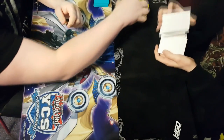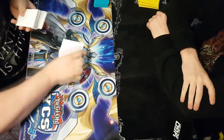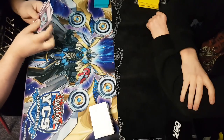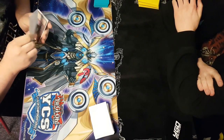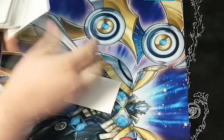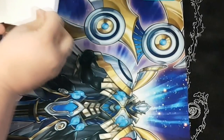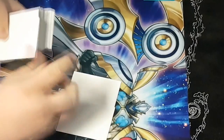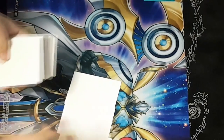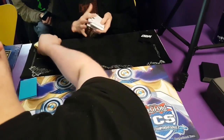Next is bottom drawing — drawing for your turn off the bottom of the deck instead of the top. You might wonder why that matters since it's still random, but when combined with scoping, a cheater is almost always guaranteed to start with a power card. The cheater scopes the bottom of their own deck as the player passes it over, pretending to just straighten it. If they see a good card they draw from the bottom; if they see a brick, they leave it.